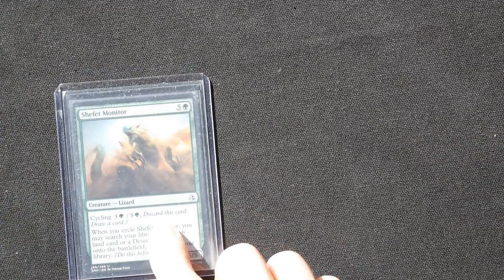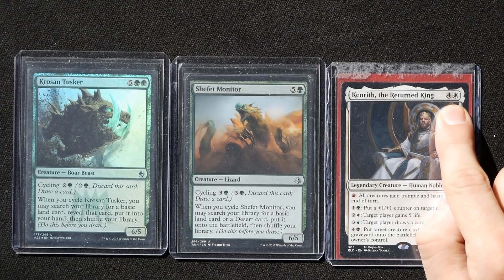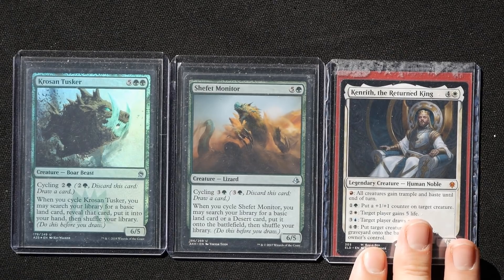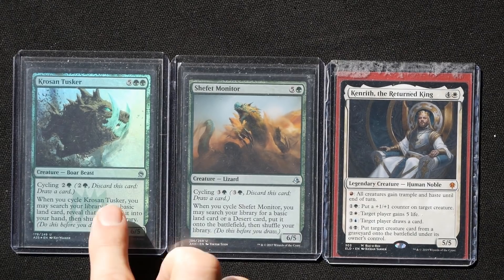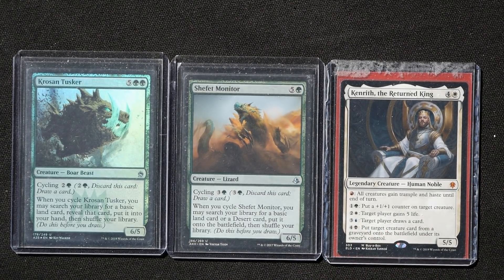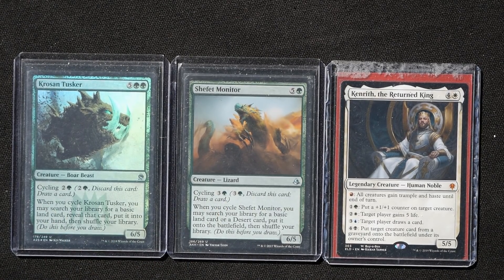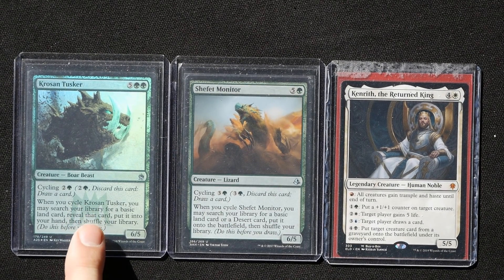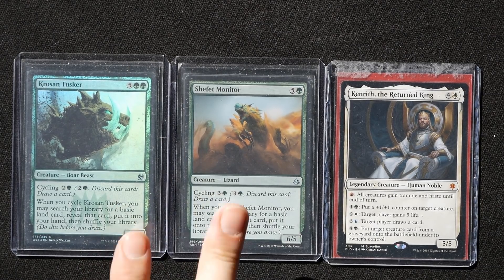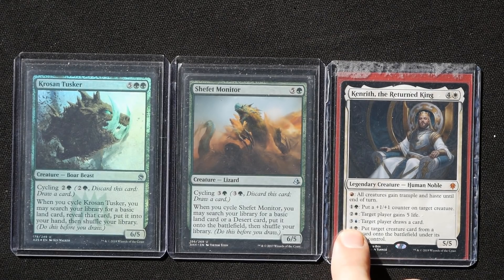I also have two creatures with cycling abilities in this deck. Kenrith has an expensive five-mana cost and can only be cast at sorcery speed, so you might tap out putting him into play and find yourself holding counterspells with nothing happening. These cycling creatures can substitute for Kenrith's card-draw ability without him in play. When you cycle one, you may search your library for a basic land and put it into your hand. The other lets you search for a basic land and put it directly into play, then draw a card — gaining two cards for roughly the same mana as Kenrith's draw ability.